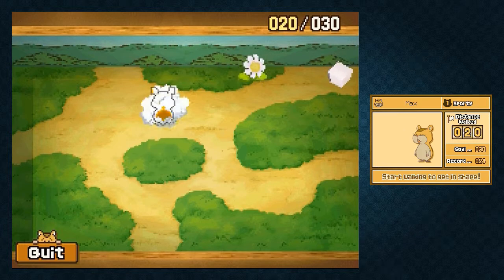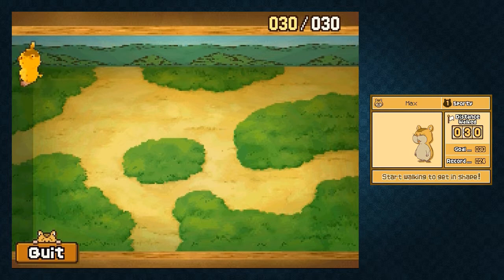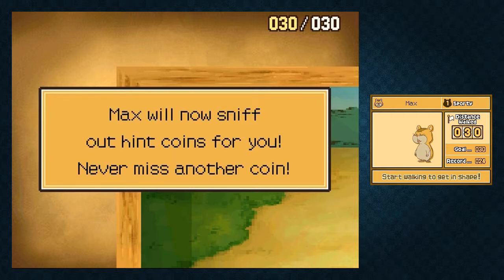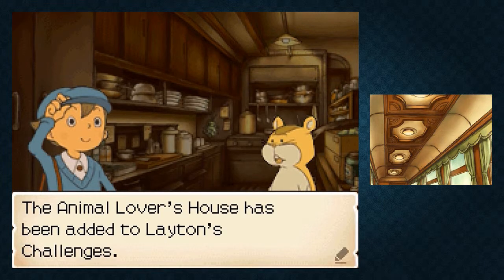Next up is your tree stump. And you should also see the flower now. That leaves only the jack-in-the-box, and the jack-in-the-box will scare him very far away. And that's all there is left, but we reached the goal of 30 steps! Now we can sniff out hint coins - he'll sometimes pop up and show us where a hint coin is, which is pretty cool. And Luke and Max are best friends. We get the animal lover's house latest challenges, which I will be covering at the end of this Let's Play as bonus content - not until the story is over.